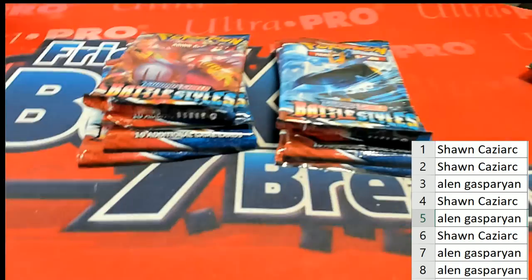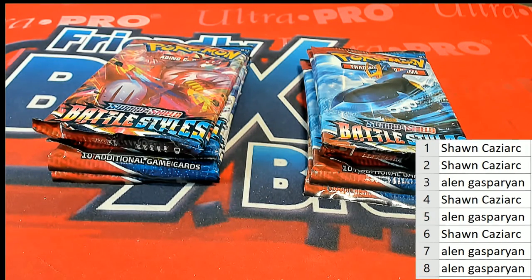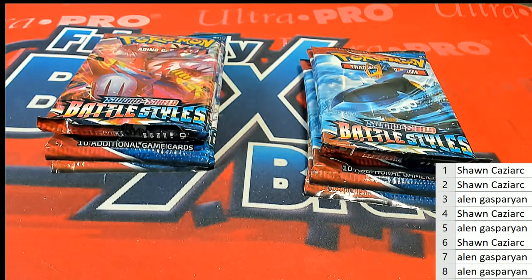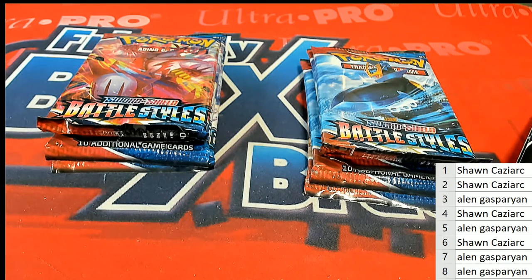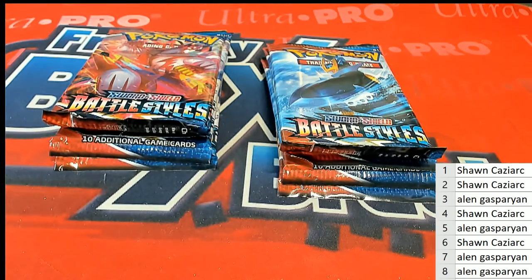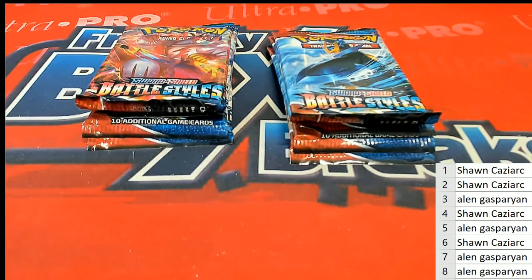Oh, of course you both want the sleeves. Let's just random it — who cares. Whatever you guys decide, I'm fine with. I usually random it off in pieces. Like I said, it's not a big deal. How about this: sleeves will be number one and the rest number two. If you guys agree, I'll do it that way. Number one spot gets the sleeves, number two spot gets all the rest of the stuff.